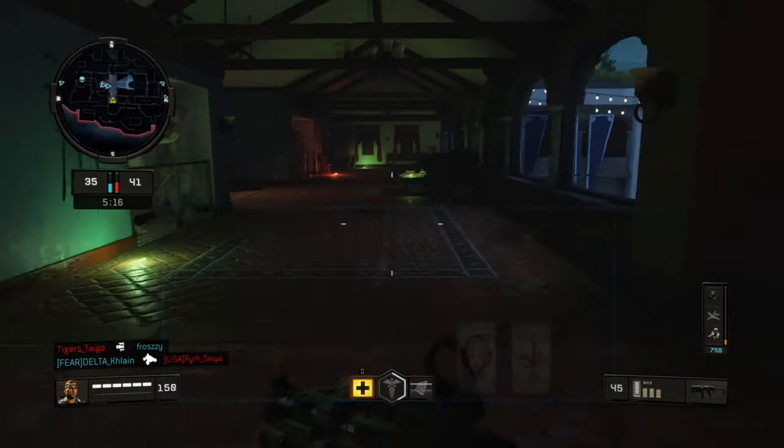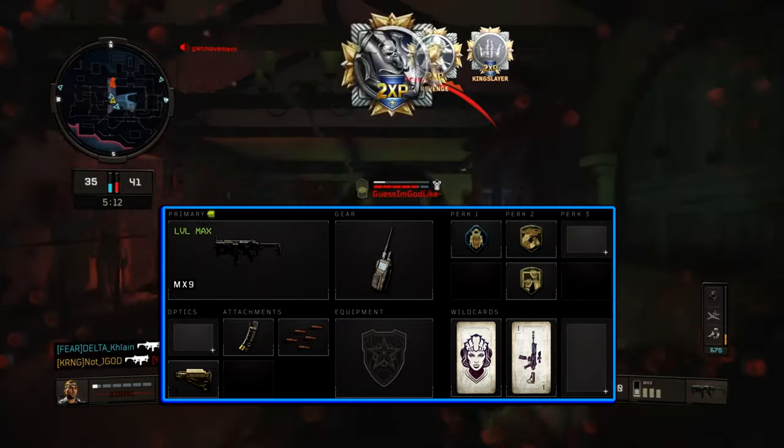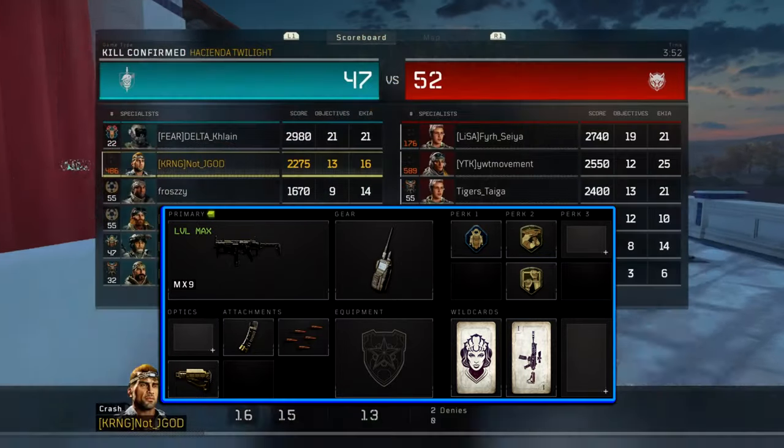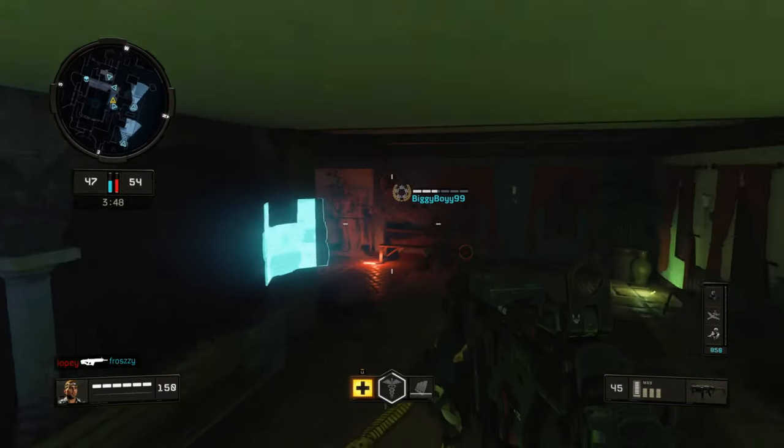The class setup for the MX-9 today is going to be hybrid mags, rapid fire, stock, compsec device, flak jacket, gung-ho, and dexterity. I think this ends up being the best three-attachment MX-9 class setup.